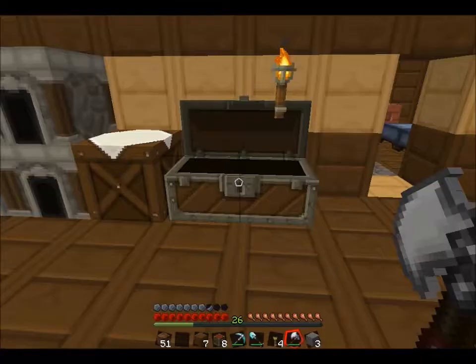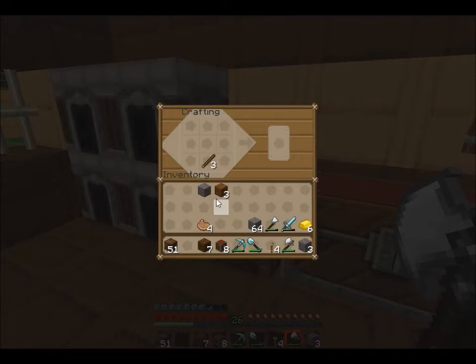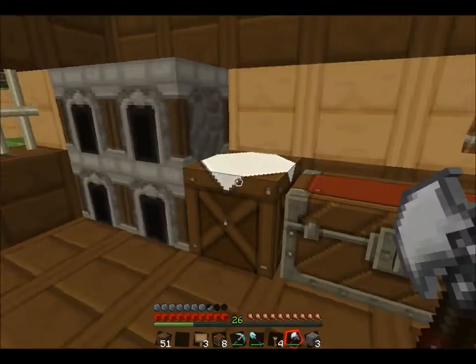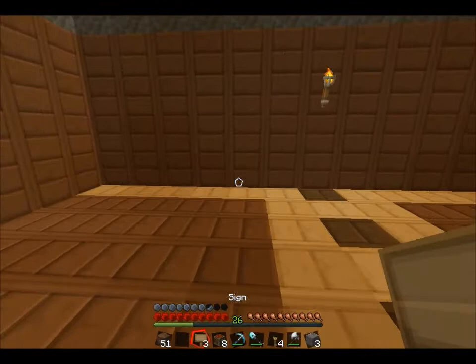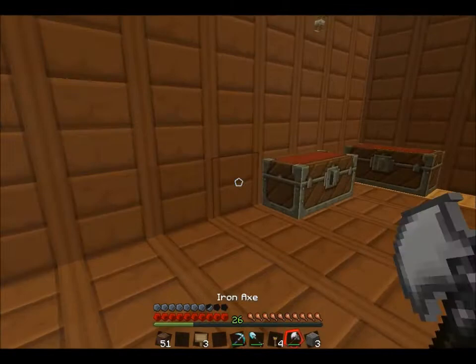I have enough and I'll make a few signs. Look at that — I have at least that much, okay. That looks nice, but I'm already out of chests. I'll have it sprawl out over here.